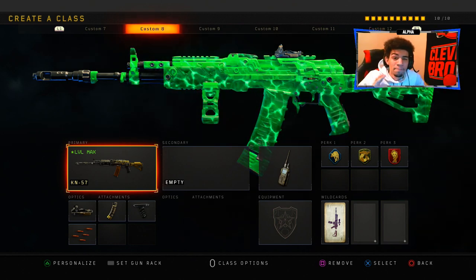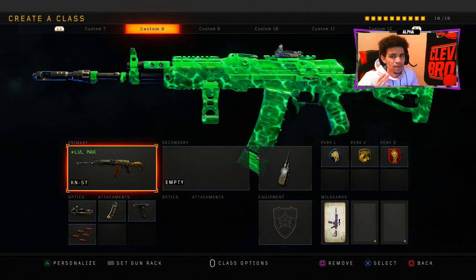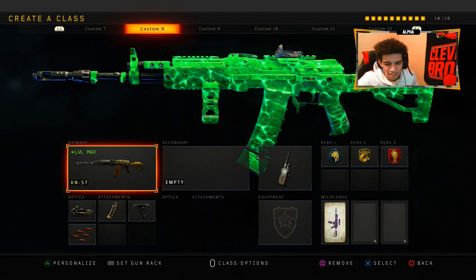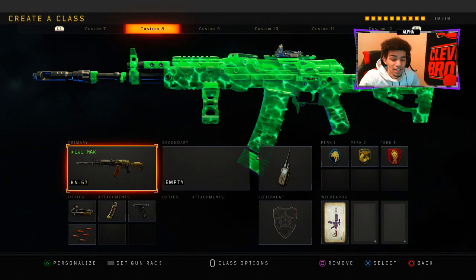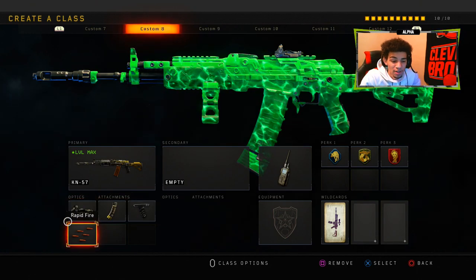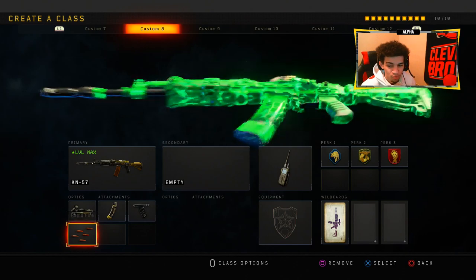And guys, I found an even better class setup. My boy Nonstop gave me this one — you guys will probably be seeing another video with this gun in the next few days once I get a decent gameplay with it. But nonetheless, this is probably one of the best class setups you guys can use in BO4: Elo, Hybrid Mag, Grip, and Rapid Fire.